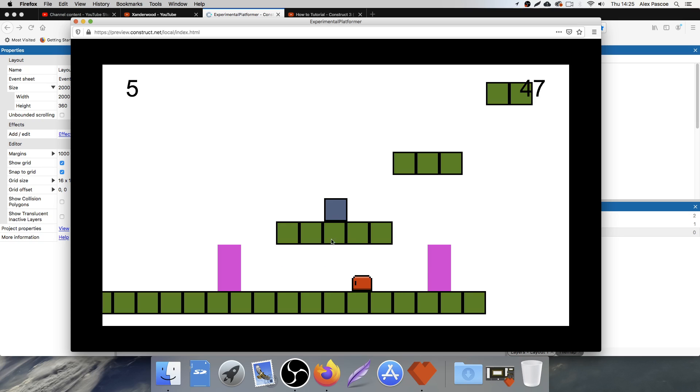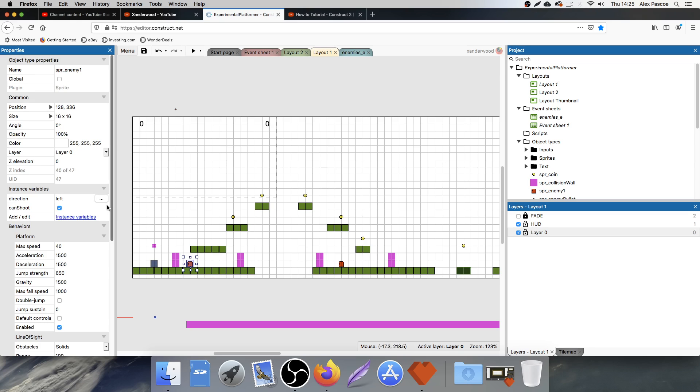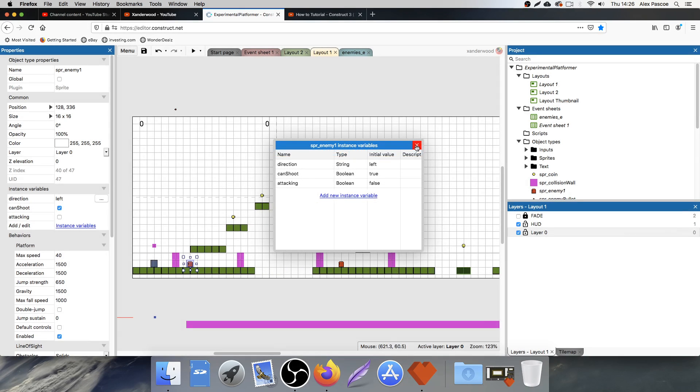The only other thing I want to do is make it so that he stops — that's going to make it a little bit nicer and more polished. The way I'm going to do that is by setting up a new instance variable on the enemy to tell us whether he's attacking or not. Click on any of the enemies, click on instance variables, add new instance variable — I'm going to add a boolean variable and call it 'attacking'. It'll be unchecked to start with because when the game starts he's not going to be attacking us, but we'll switch that over to true as soon as he sees us.